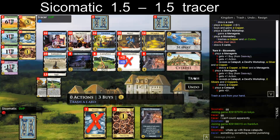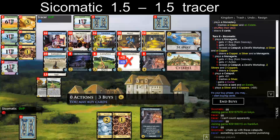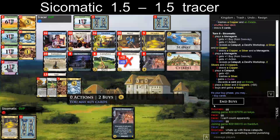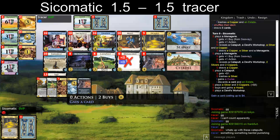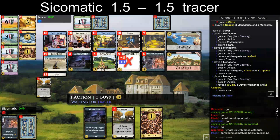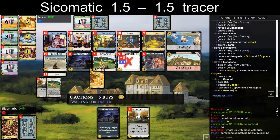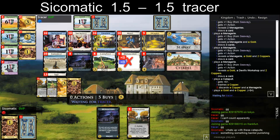I want to gain some Imps. I think I'm buying a Hoard now — gaining a Silver. I also would have liked to find my Monastery. I have too many Silvers — it's pretty bad actually. Wait, I just trashed one, so never mind. Should be fine.